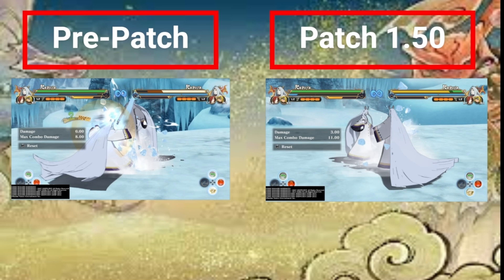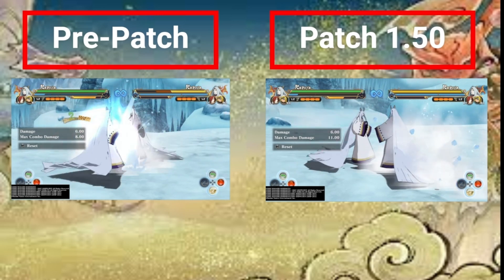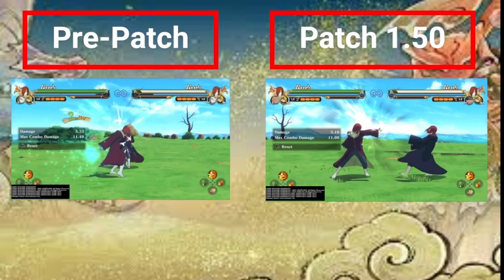It was probably the closest thing we've had to an outright spam since Storm Rev, maybe even Storm 3. Obviously it had to get nerfed. People would basically pick Kaguya with Karin and just do IC1, IC1, spark dash, IC1, spark dash — boom, boom, boom. It was just crazy, pretty insane.